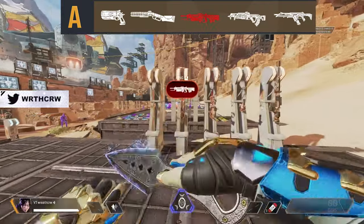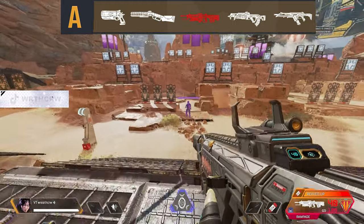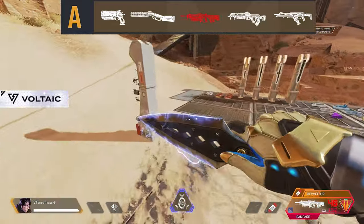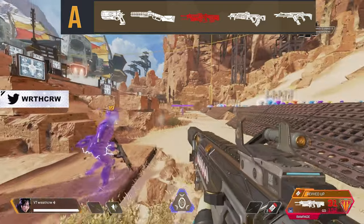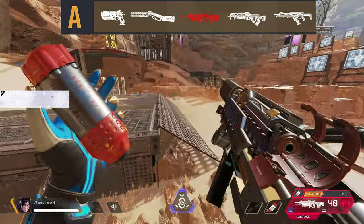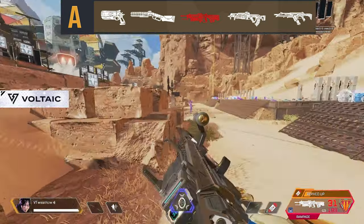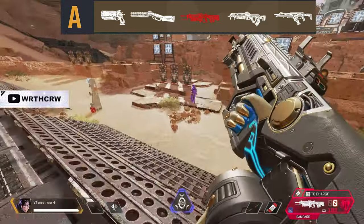Next in A-tier, we have our lowest rated Care Package weapon, the Rampage LMG. The Rampage is better than all other ARs and SMGs below it because its fire rate is extremely dangerous when charged up. However, the caveat is that charging it requires active inventory management using Thermites, and Thermites are sometimes better used as grenades. The fast fire rate of the Rampage can catch enemies off guard and outpaces all other ARs, SMGs, and snipers. If it did not need to be charged up consistently, it would easily be S-tier, but because of its reliance on Thermites, it sits in A-tier.